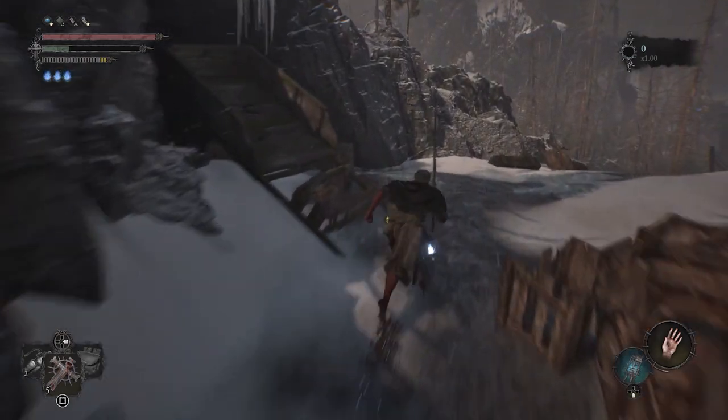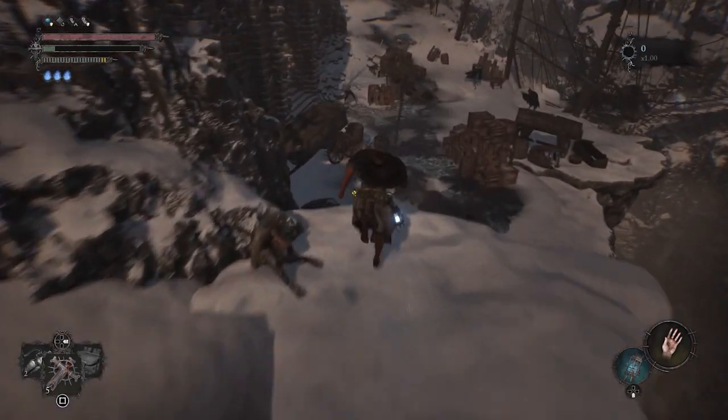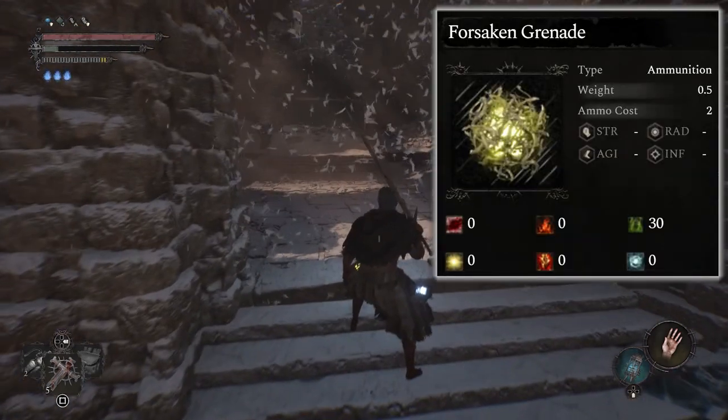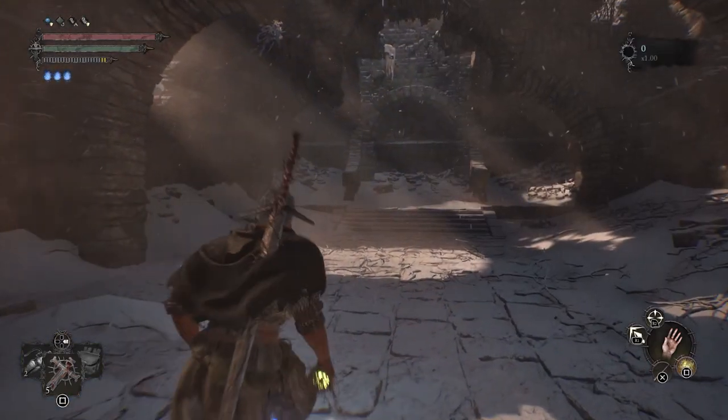Welcome to Oakwood's channel. Today let's talk about the cheese for Griefbound Rowena in Lords of the Fallen. In order to do this cheese, all you're going to need is the forsaken grenade as well as an ammunition pouch or ammunition satchel in order to refill your throwables.